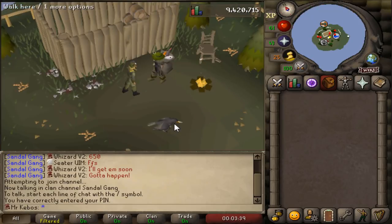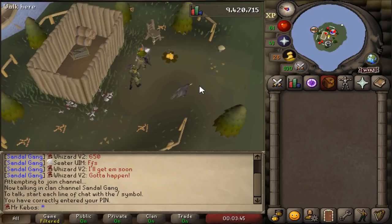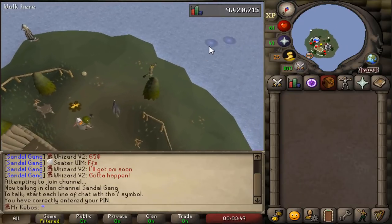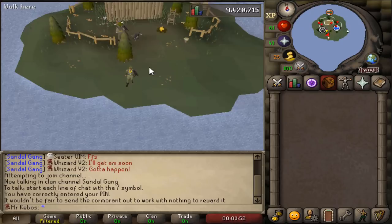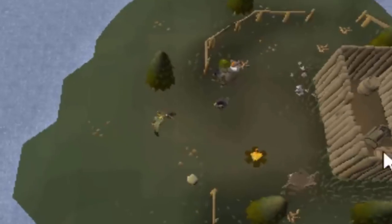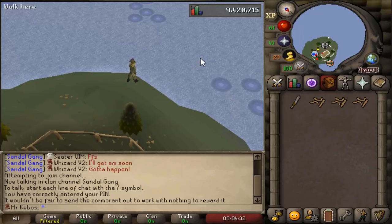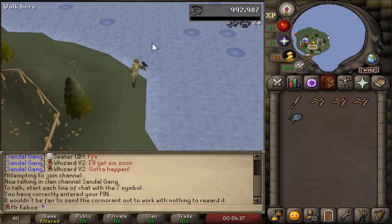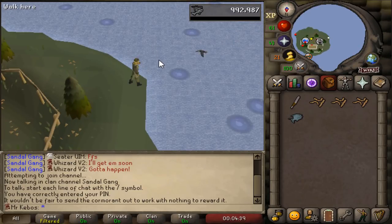Back when I first got the level required to catch a common tench, it took about three inventories before I caught my first one, and I honestly thought something may have been wrong at the time. So I'll be curious to know if the same thing happens with the eel. I also forgot my knife — good thing there's a spawn here. As I was saying, it took a long time to catch the tench. Will it take a long time to catch the eel? Let's see if I can get it on my first few attempts.